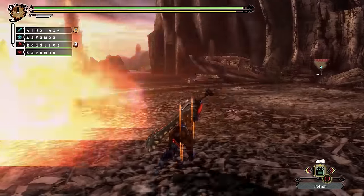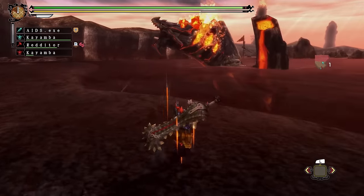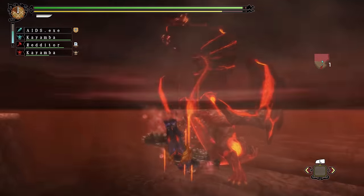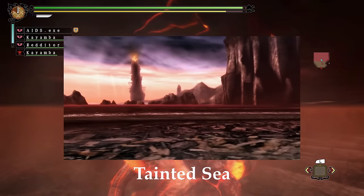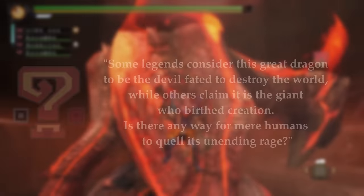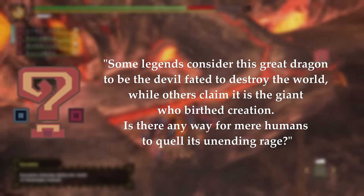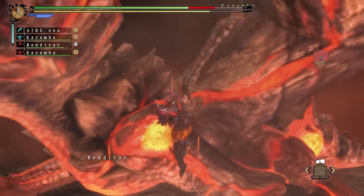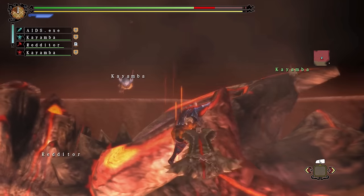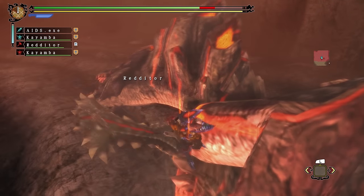One of the elusive Black Dragons — the fifth of its kind — Dire Miralis stands at 6,288cm and is the final boss of the online Monster Hunter 3 Ultimate, capping the end of the third generation of Monster Hunter. I personally really enjoy the fight, as it uniquely combines underwater combat and land combat. The fight takes place in the Tainted Sea, a unique locale that contains broken ships and Dragonators littering the area. The in-game description reads: 'Some legends consider this dragon to be the fated devil to destroy the world, while others claim it is the giant who birthed creation. Is there any way for mere humans to quell its unending rage?' Dire Miralis shares the Fatalis skeleton with a few adjustments around the face, and instead of wings it has cannons that it can shoot meteors out of. Dire Miralis is covered in magma cores that glow bright orange, located on its legs, shoulders, chest and wing cannons, and the magma cores in the wings and head can be broken.